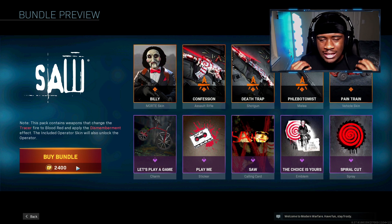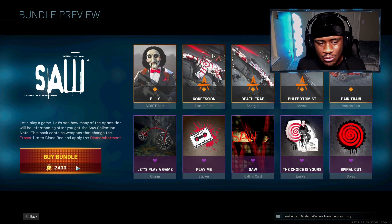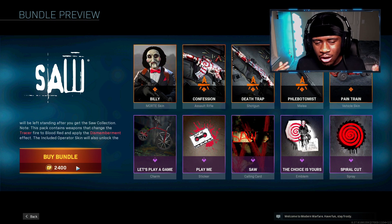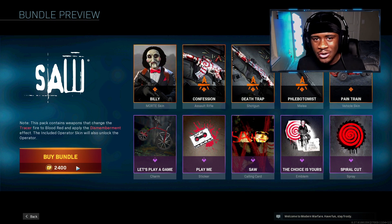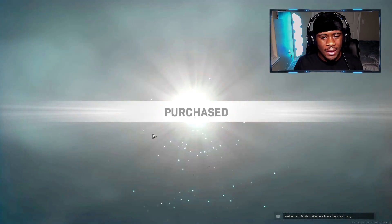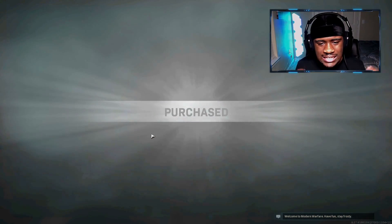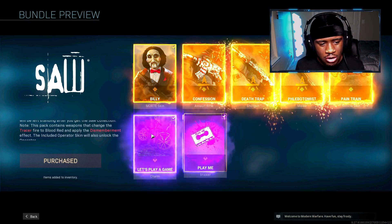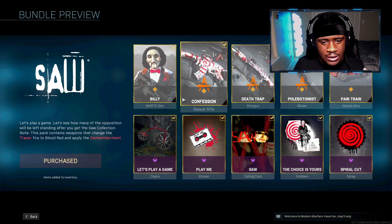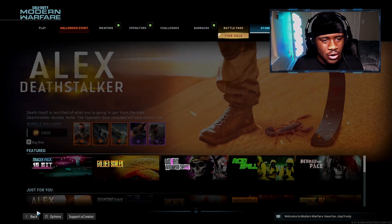You also get the Spiral Cut spray. This is all for 2400 COD Points. Drop a like on today's video guys - if you love blueprint videos, subscribe to the channel because I post nothing but blueprint videos along with classic events, and we're going to keep doing that all the way to Cold War. Let's go ahead and buy this bad boy. We'll hook some of you guys up tomorrow so make sure you come back.